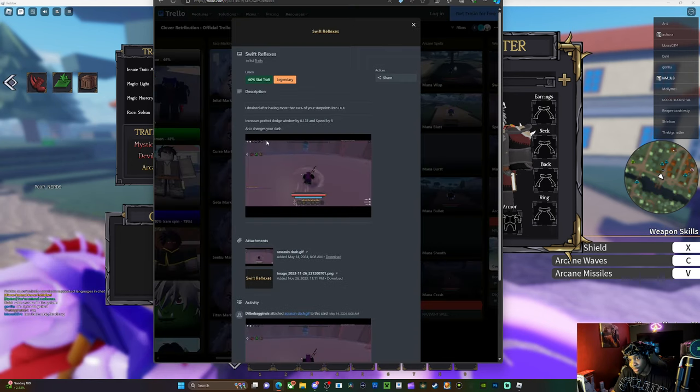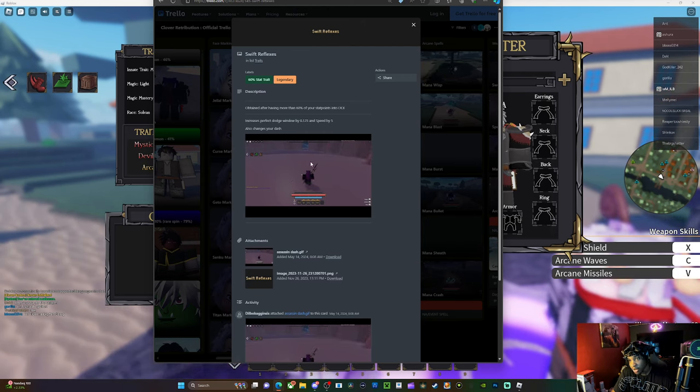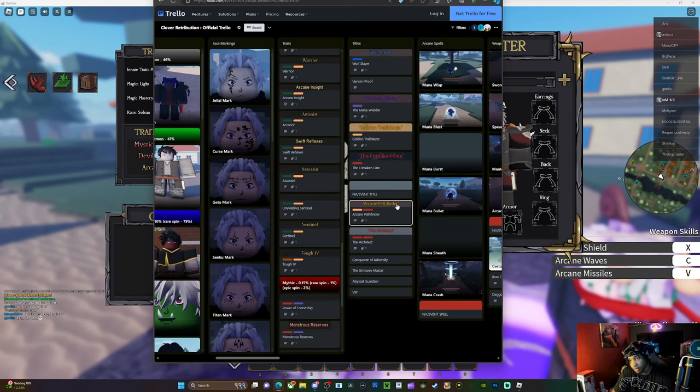Swift Reflexes is the dex trait — you put 60% into dex. You move a little faster, you actually dash, and it increases your perfect dodge.